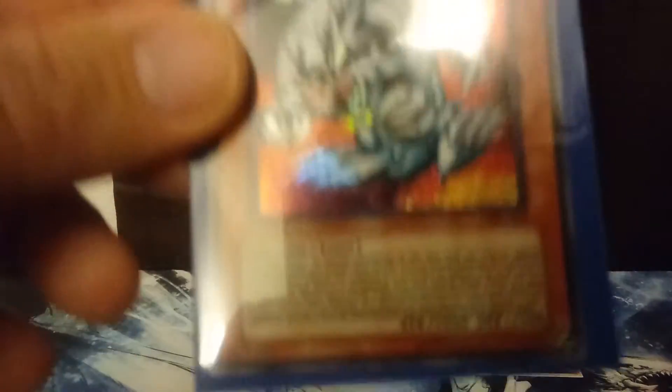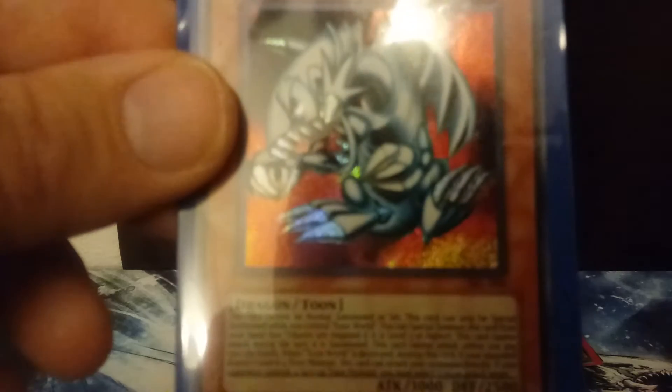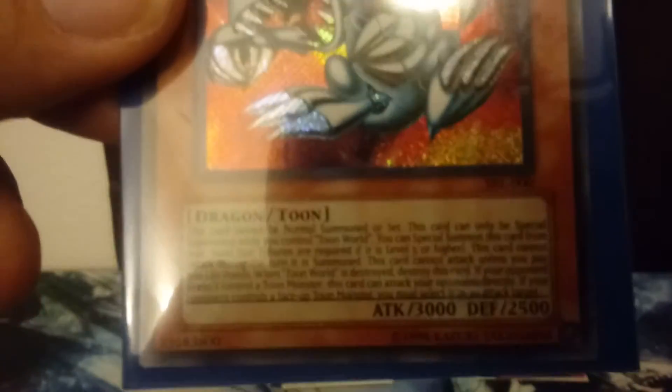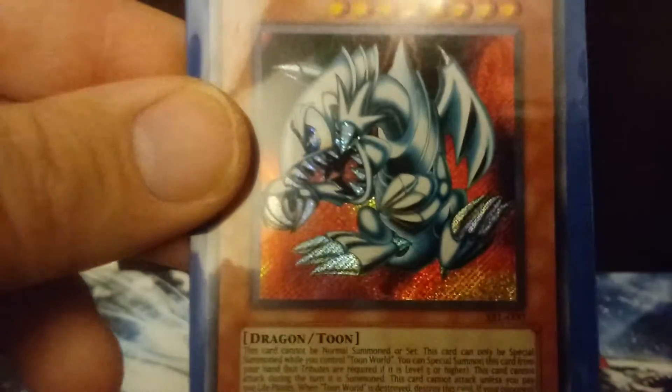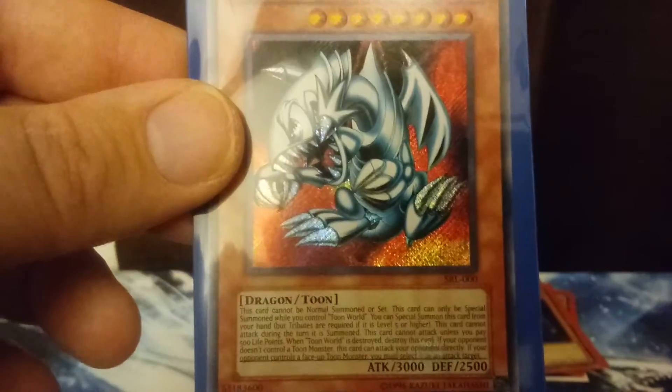Number 4 is Blue Eyes Toon Dragon — so this is the third Blue Eyes we're seeing already. He's a secret rare copy. I definitely pulled this out of Spell Ruler. Spell Ruler — or Magic Ruler, whatever you want to call it — is my favorite set in all of Yu-Gi-Oh! booster packs. I've pulled both secret rares out of it: Serpent Night Dragon and Blue Eyes Toon Dragon. Blue Eyes Toon Dragon actually isn't my favorite toon monster — I think that honor would probably go to Toon Summoned Skull.